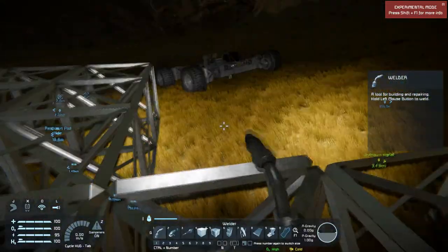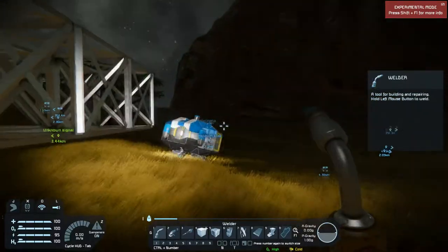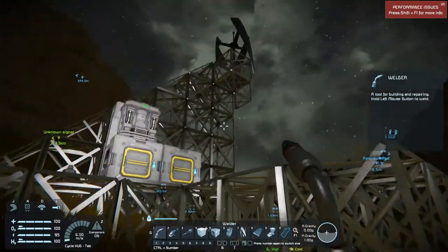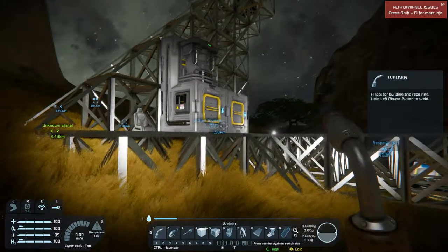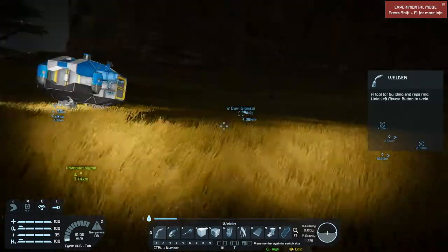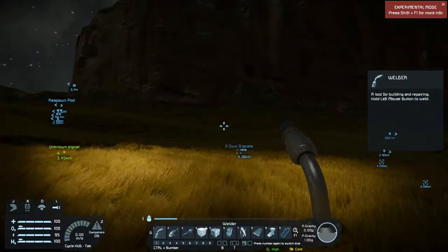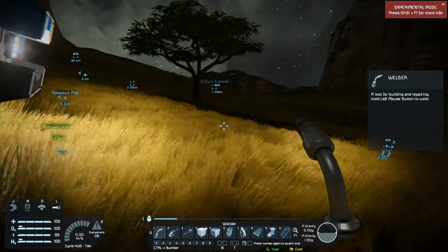As soon as I get all that done, we are going to go in the rover. We're going to tear down the ship for sure and probably take out most of this. I just might build this stuff over there too and leave this here so I have a secondary base. And then we're going to go and build our driller over there. I will be right back as soon as I go get the ice.